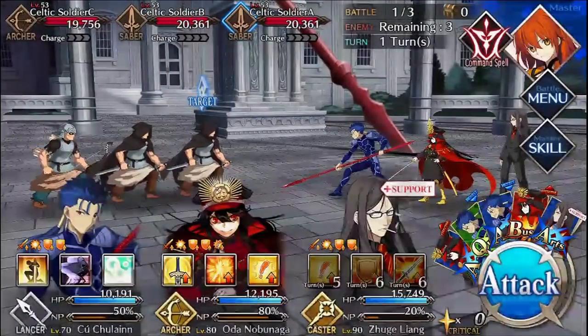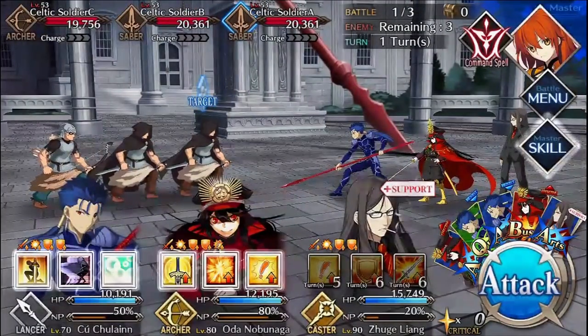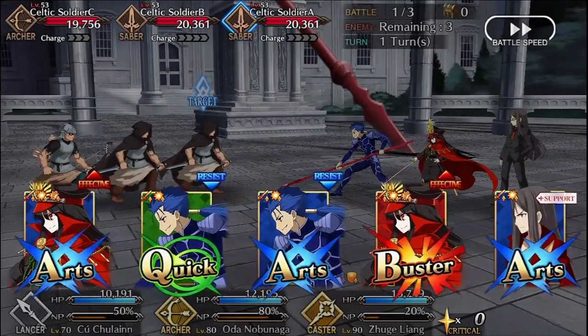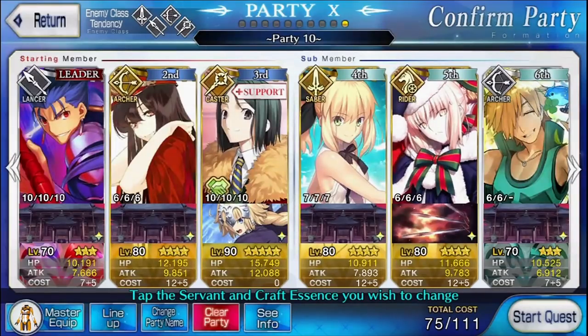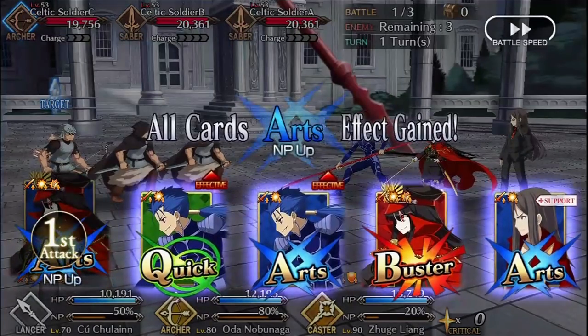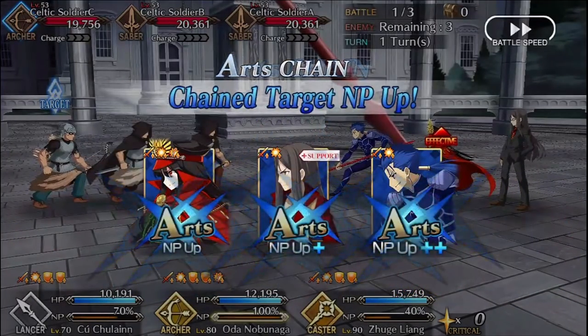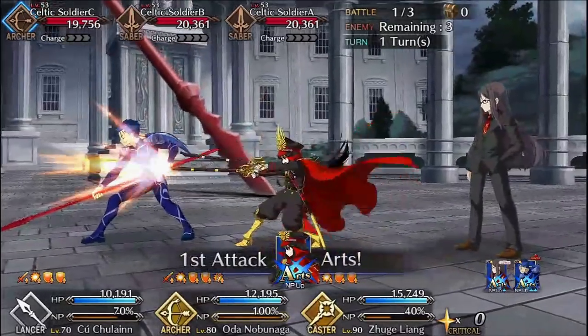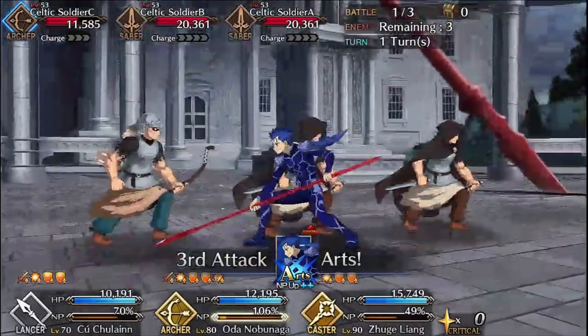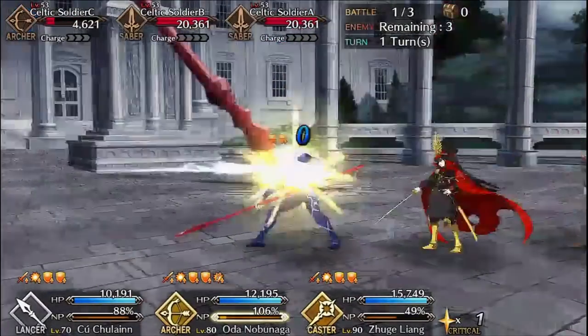For free-to-play, know that this is the toughest node to farm by far, since the enemies here are the strongest of all the nodes we've covered. For the first wave, bring Nobu, Kuu, and Support Waver. Have Kuu focus the Archer enemy and Nobu work on the Saber enemies, and save Waver's buffs until the second wave. Use the first wave to charge Nobu's NP so you can fire it right away in the second wave with Waver's attack buff. If Kuu also has his NP charged, use that too on the Lancer, since Nobu's NP won't do a lot of damage to the Lancer enemy.